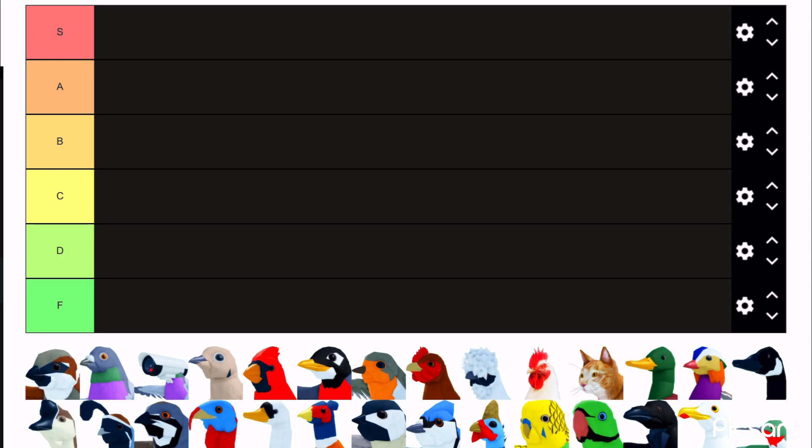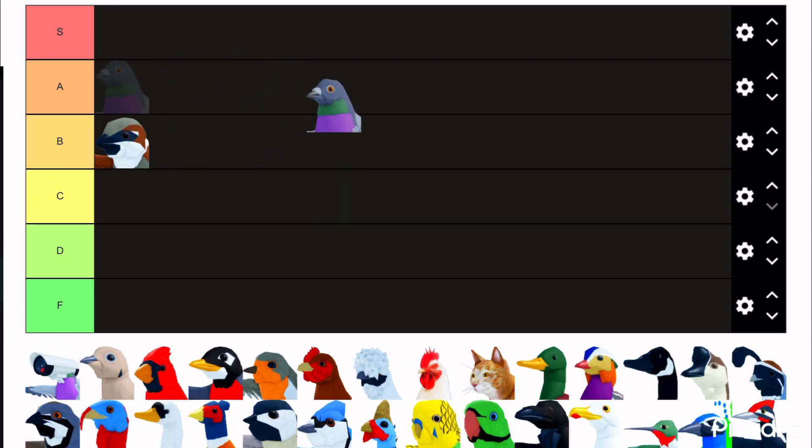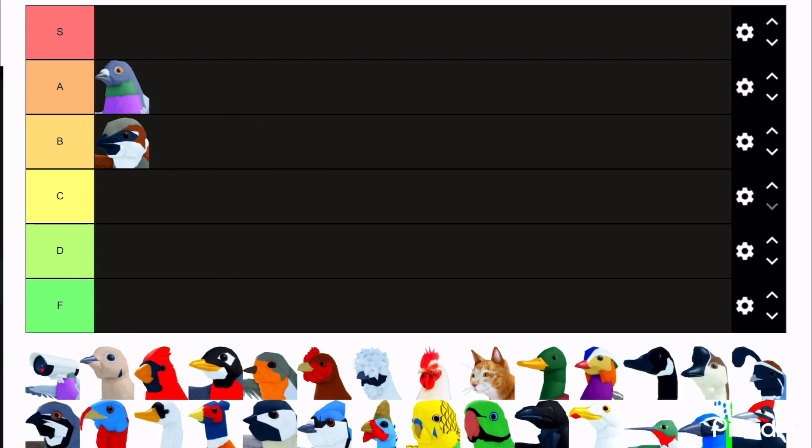Let's begin with the sparrow. I think the sparrow is a solid B — it's all right, I wouldn't say it's the best bird, but it's all right. For pigeon, I'm not sure if I should put it in A or B. I'll probably put it in A — I kind of like the pigeon.